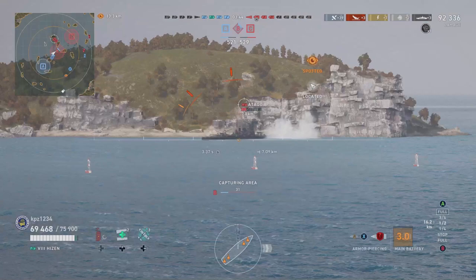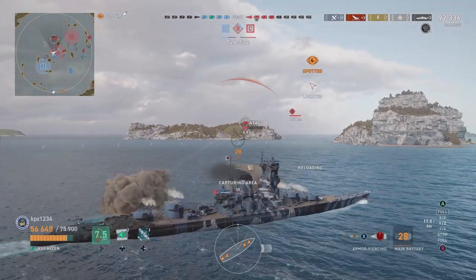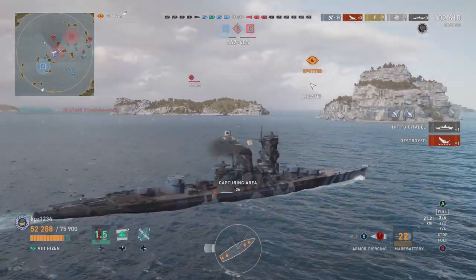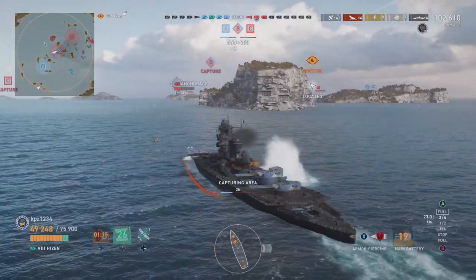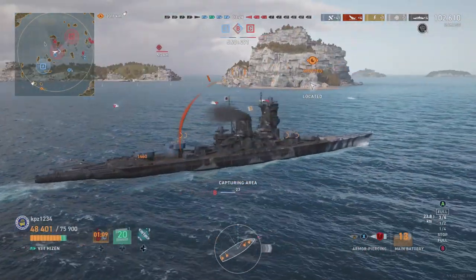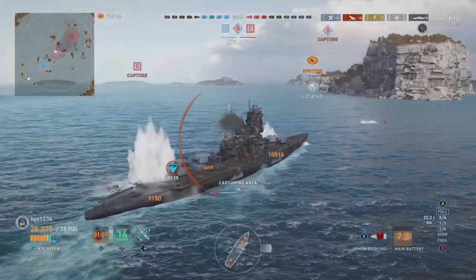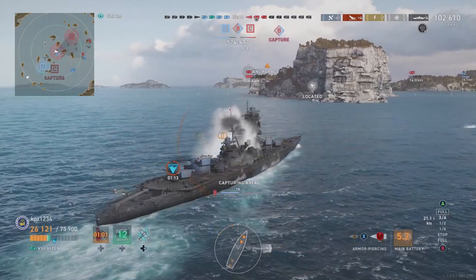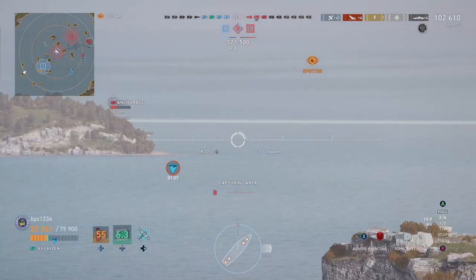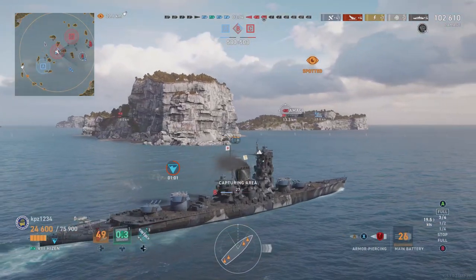We disable another turret, and I'm going to turn and unleash the full fury on this hapless Atago which has run aground. We shoot and get another citadel hit — kill number four on the Atago. More torpedoes are coming. A couple of enemy ships out there, I'm ignoring the destroyer at my own peril. Here come some torpedoes that will eventually kill us — and we're flooding. It's over a minute until our health comes back, so we're basically dead.